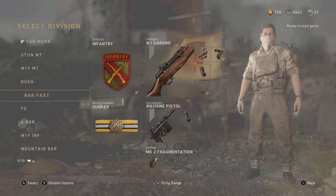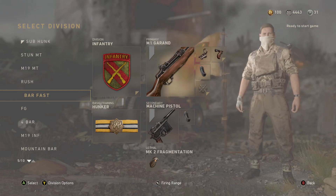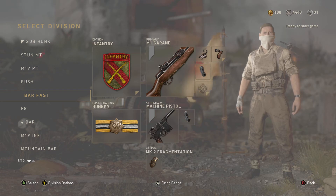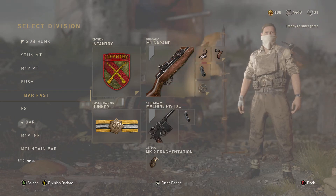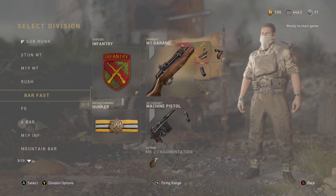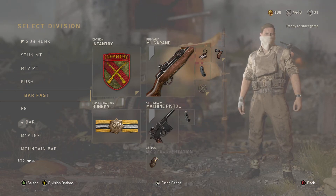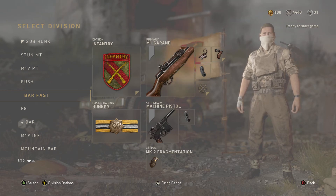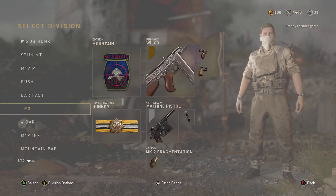Then I have an M1 Garand with Infantry, Extended Mag, Red Dot, and Grip. This is my respawn class. I haven't played much respawns in this game lately so it's kind of an unused class, but the M1 Garand is a two-shot kill — if you guys haven't used that, you might want to start. It's a very good gun.